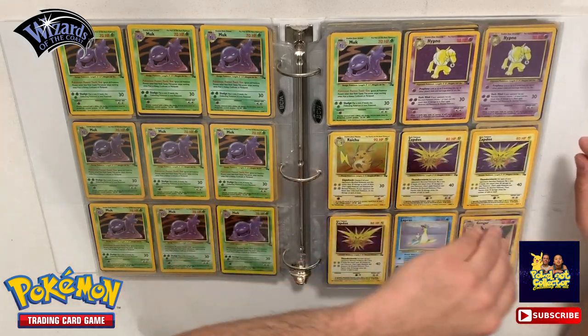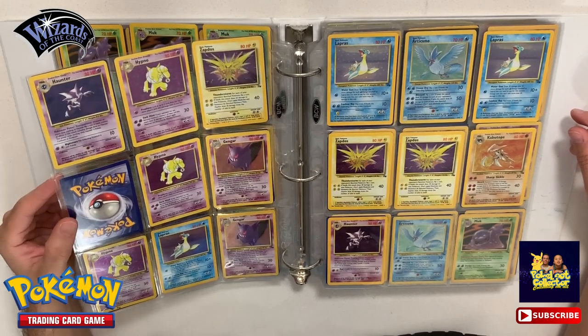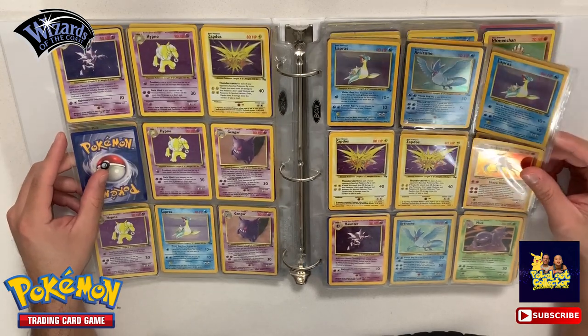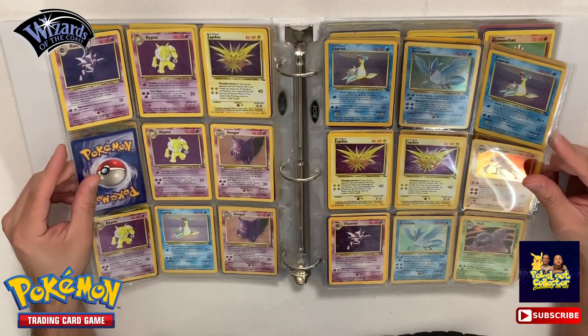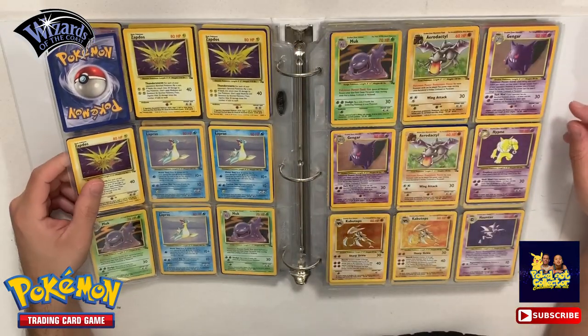We have another Gengar down there. The next page has a couple more Gengars - these are all holos. You got two Hypnos, three Hypnos, another Lapras, Zapdos, and a Haunter. We add two more Laprases, Articuno, two Zapdos, Haunter, Articuno, and Muk. Let me know if you guys think I should do the complete holo set giveaway.